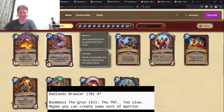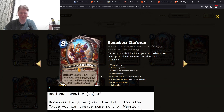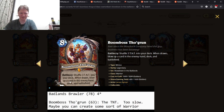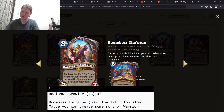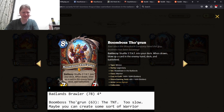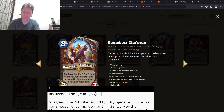First legendary here — BoomBoss the Groom. Eight mana 7/7. Shuffle three TNT into your deck; when drawn, blow up a card in enemy hand, deck, and battlefield. If you've got a complete control deck — continually generating armor, making trades, removing everything — then this is a great card, because this will eventually handle nine cards by yourself. That's eventually. It's still extremely slow when it comes down. That's why I have it as low three stars. I think there's something there, but I'm not sure.